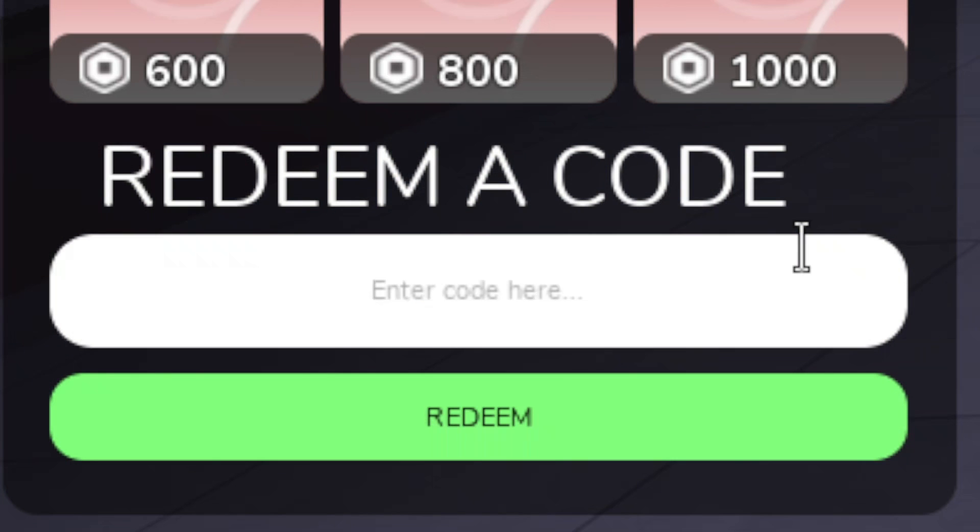The next code is going to be 1KMEMBERS. Go ahead and redeem for 320 gems, 3,200 coins, a Pink Hoodie, Adriana, Calm Days, Iris, Gamer Finale, Nathan, Game Finale, and June.